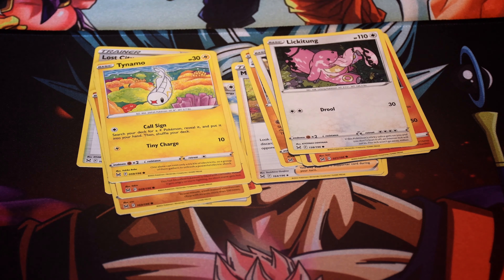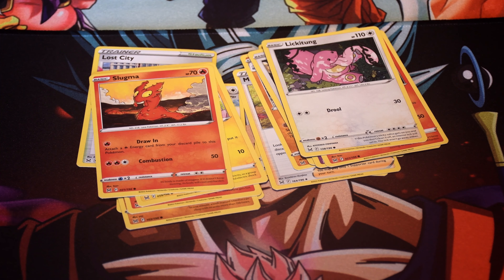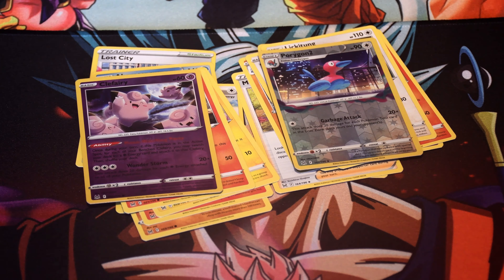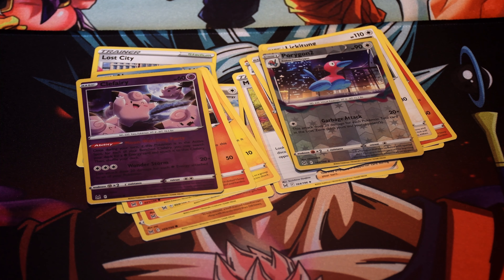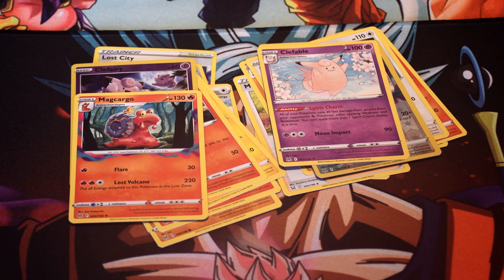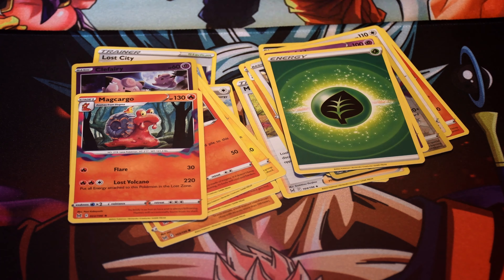Slugma, Tadpole, Lickitung, Slugma. The holographic Porygon 2. Mine was the Clefairy here. Clefable. And this is my rare here, Magcargo. And I got an Ender King.